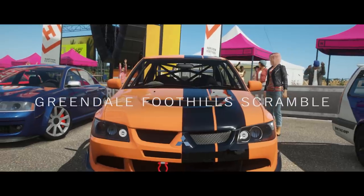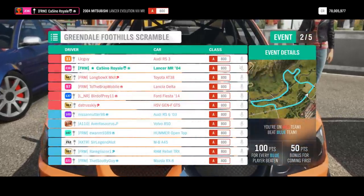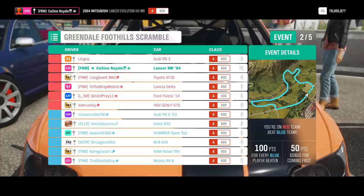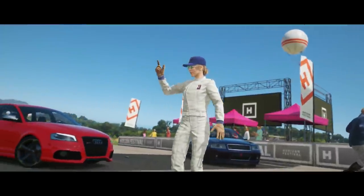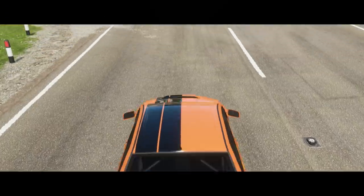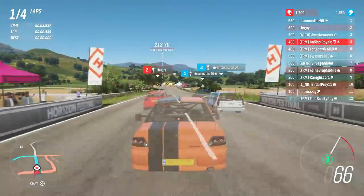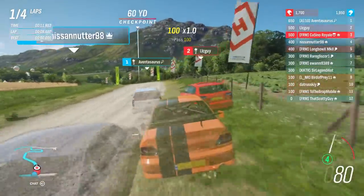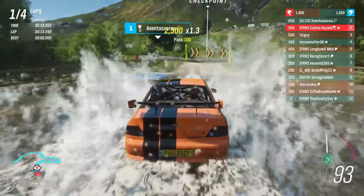We head next to the Greendale Foothills Scramble. As far as off-road circuits go, this is always a curiosity — there are two long straights. There's going to be a really fiddly narrow off-road section that I'm not going to like. I have the tyres, but we've already seen how much better the likes of the Hilux are. There might be some vehicles not on rally tyres, but the group of cars running at the front will probably all be on rally tyres.